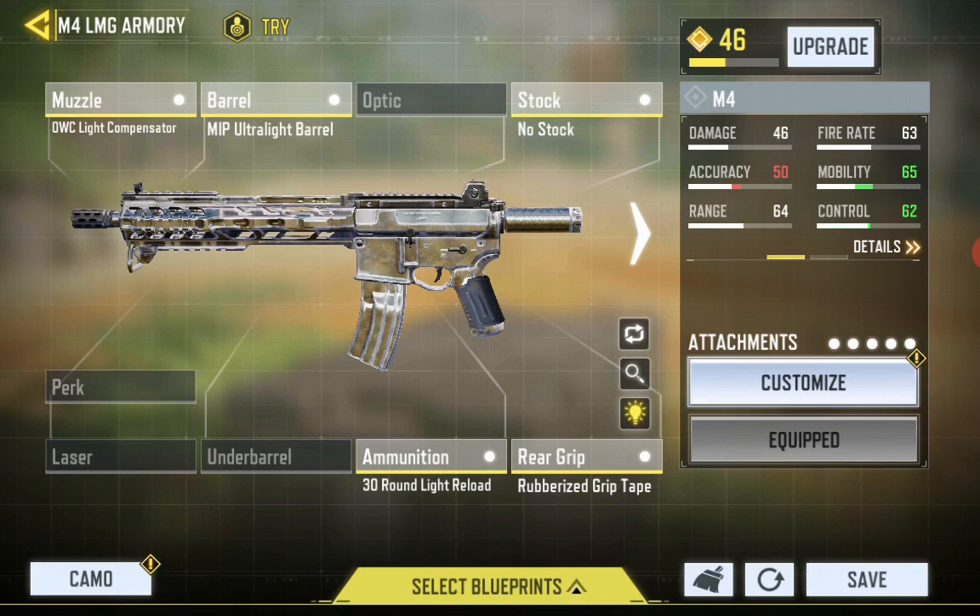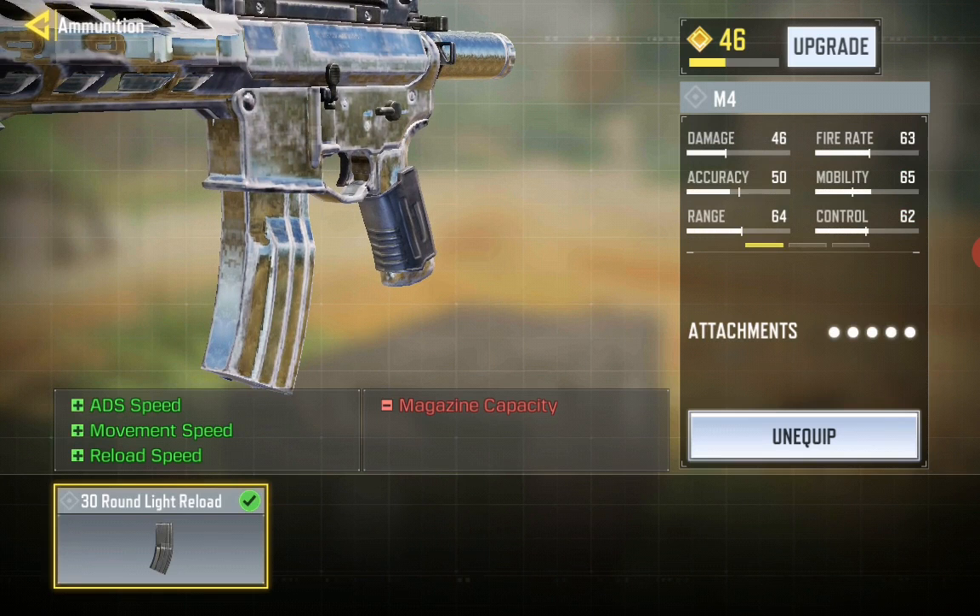The OWC light compensator for the Redicor oil, the Mapy ultralight barrel for mobility, no stock for mobility as well, with a Titan mag — because this turns into a sword rifle.